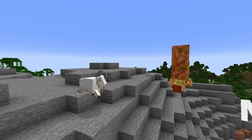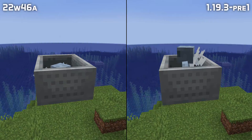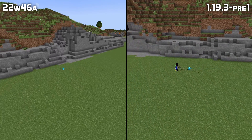Let's start with mobs. The new textures of vexes have been slightly tweaked, and a problem with the way they sat in boats and minecarts has also been fixed. Allay movement broke in a previous snapshot, causing them to sometimes spin in mid-air — that is fixed in this version.